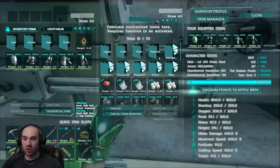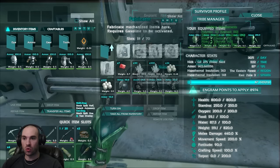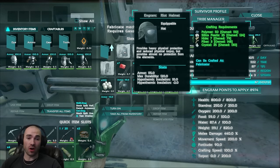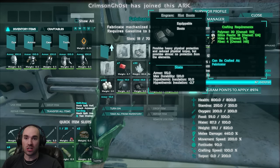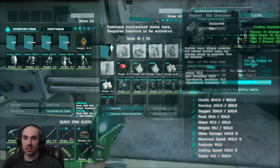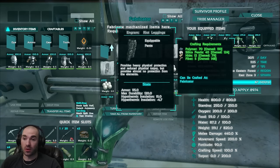I've already cooked it up so that we don't have to sit through and wait on that. But let me go into the folder here and show you what it costs. It's pretty expensive right off the bat. You're looking at a lot of polymer, some crystal, a couple of silica pearls for each piece. Polymer is gonna be your biggest — 70 for the chest. 70 for the legs too. That's a pretty big polymer hit.